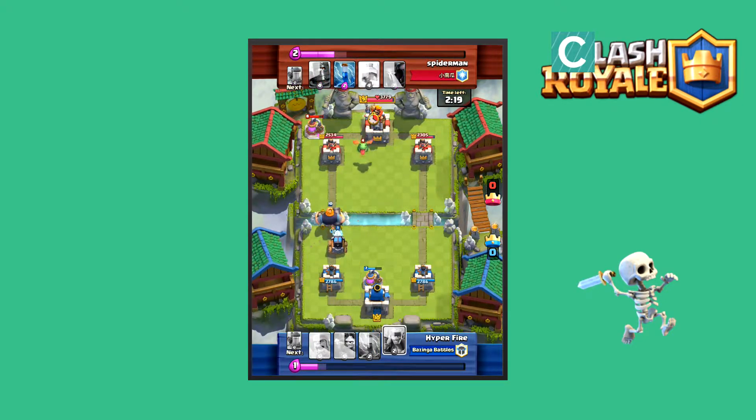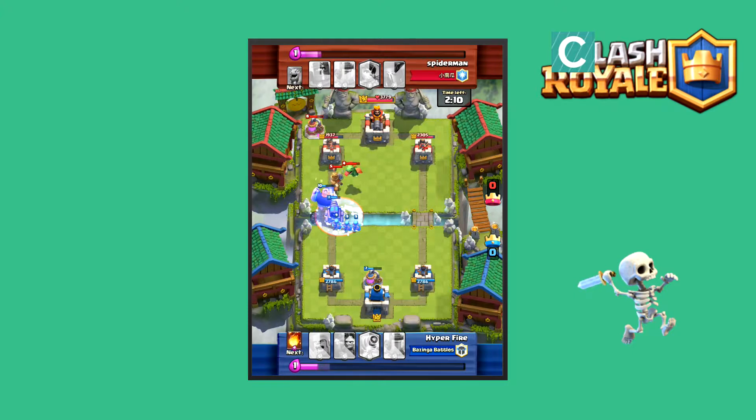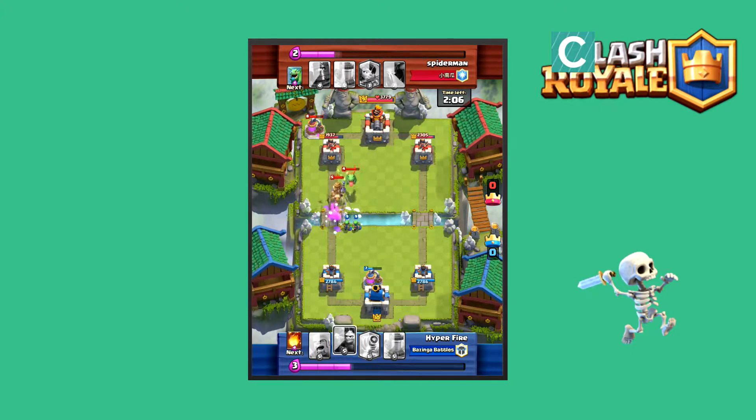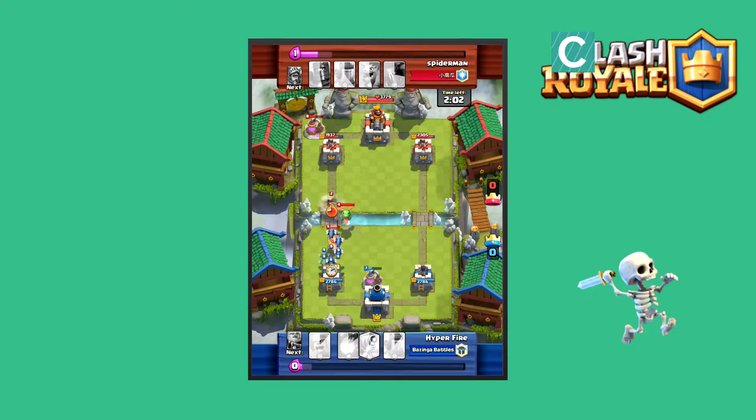I don't know why, but he accidentally clips the King Tower there — probably an accident — but watch this. He zaps that deadly combo of the Archer and the Sparky, and he's even going to freeze it. Spider-Man, along with his splash damage dragon and the Prince, I think they are going to do some pretty good decent damage to the tower.